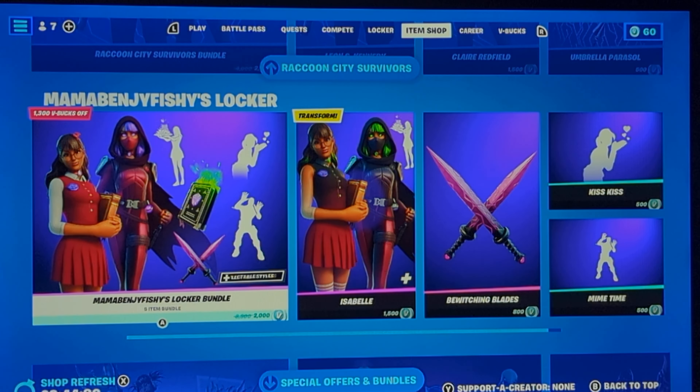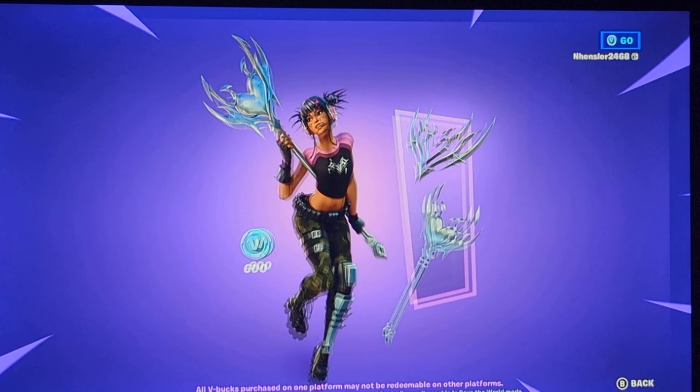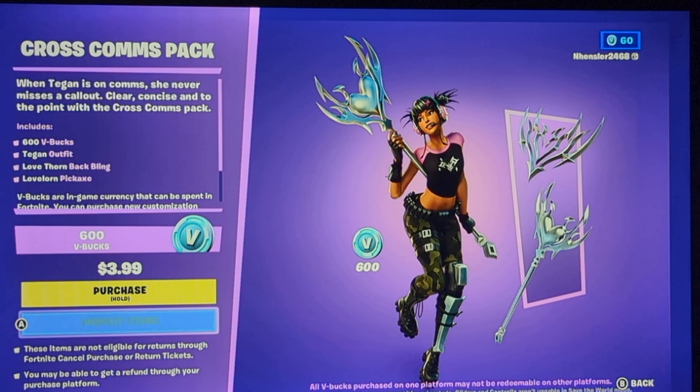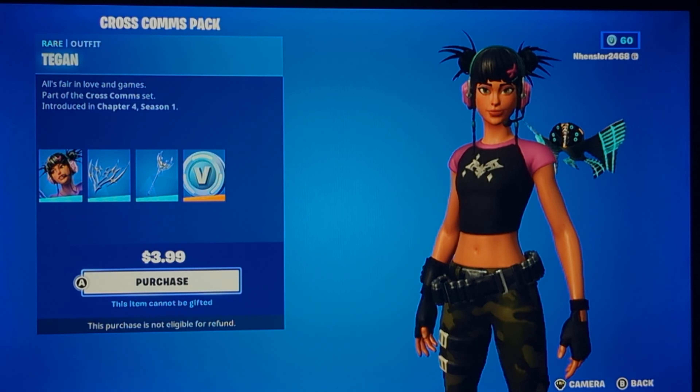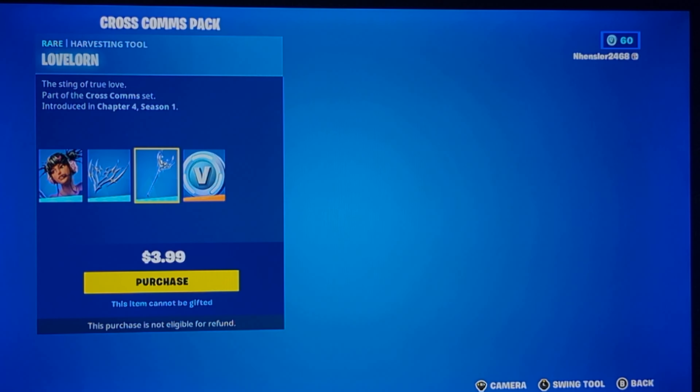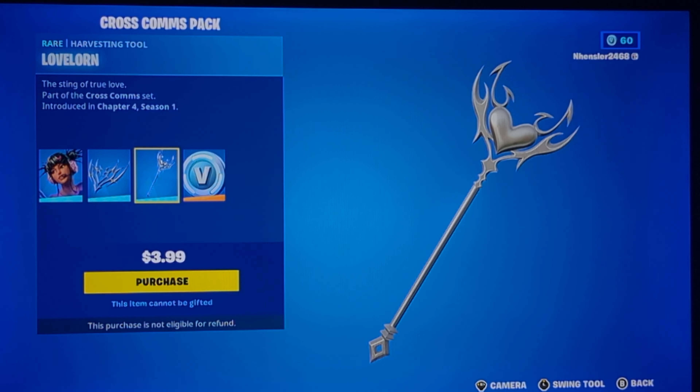Castro or something is back. Honestly it's not that bad to a certain point, though it's not the best and doesn't look that great. The pickaxe and glider seem interesting and I'd say the glider is the better item in the set.